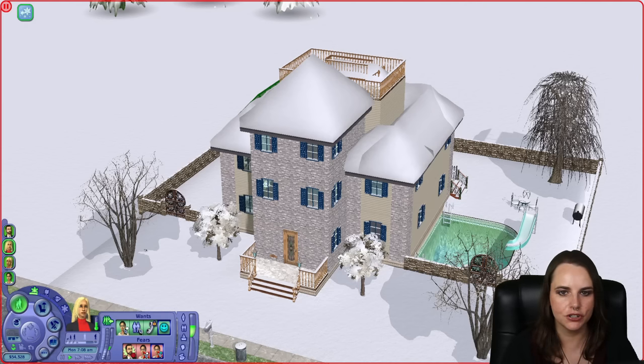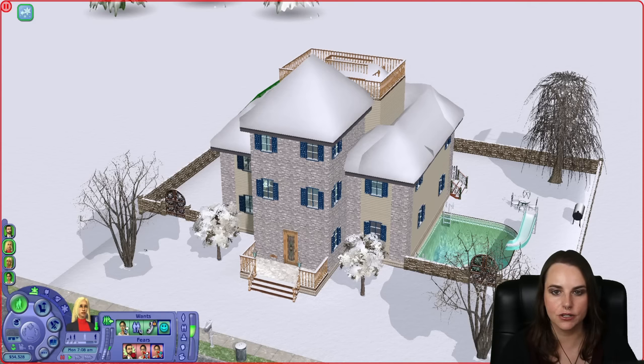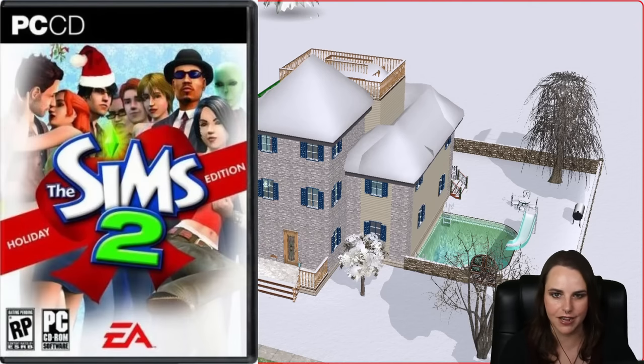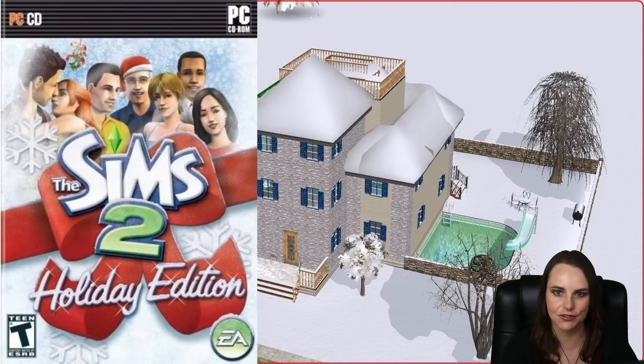Let's go check out Sims 2. In Sims 2, Christmas returned with the Holiday Party Pack and Happy Holiday Stuff. The Holiday Party Pack was the first ever stuff pack released for The Sims 2, way back on November 17th, 2005. It added over 20 holiday and winter themed objects, including a Christmas tree, holiday parties, and Santa Claus. This pack was also included in the Sims 2 Holiday Edition, and was later reissued as The Sims 2 Happy Holiday Stuff, included in The Sims 2 Holiday Edition for 2006.